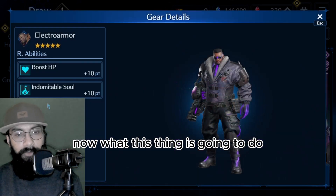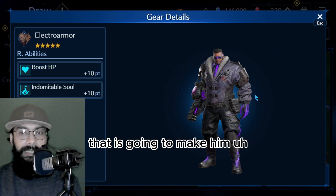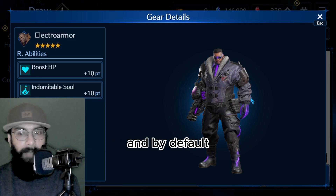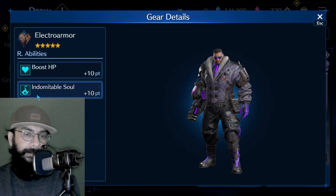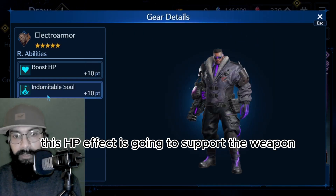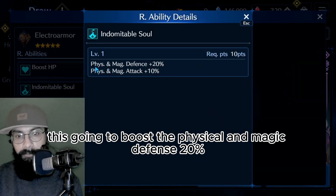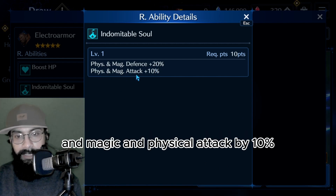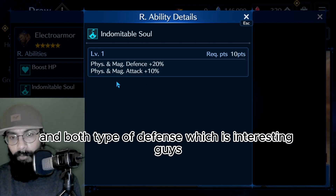Now what this garb is going to do: it mainly boosts HP by 10 points, which will make him someone who can survive a lot of hits. By default his character already has a lot of HP, so this is going to boost that further. The Indomitable ability boosts physical and magic defense by 20%, and magic and physical attack by 10%, increasing both types of attack and both types of defense.